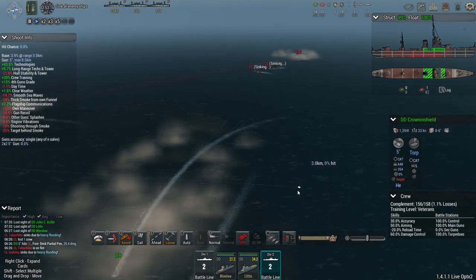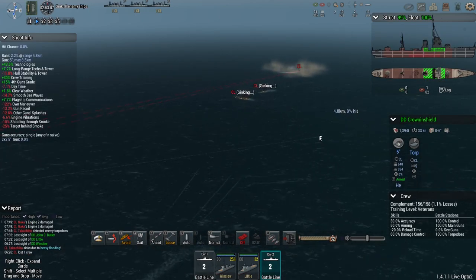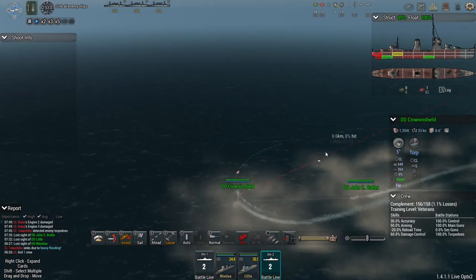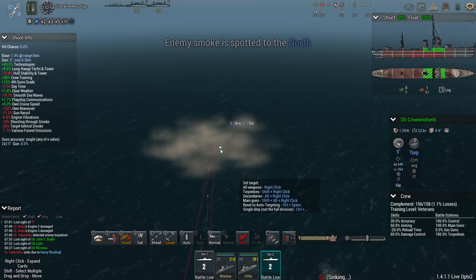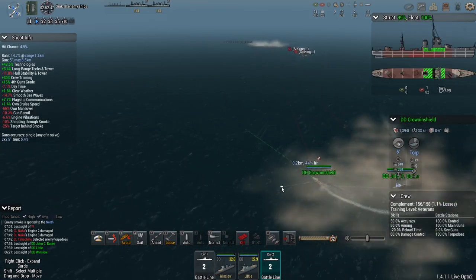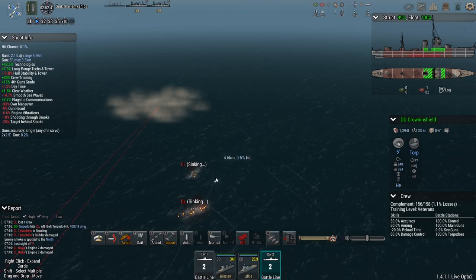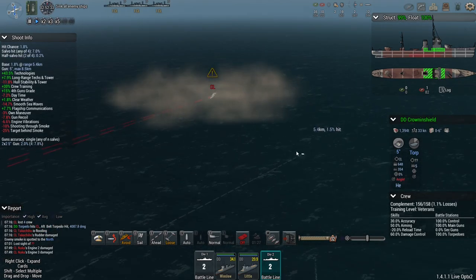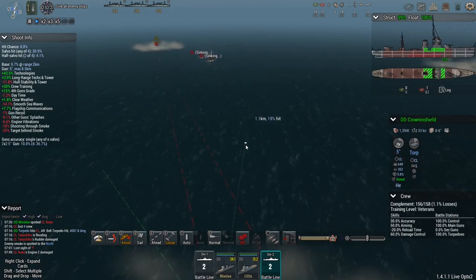We've got more torpedoes coming in from the other side — one of them was a Wicks class and they set up torpedoes on that side. Still more torpedoes rolling in. But now we're going to give chase with both groups and see if we can finish off the remaining cruiser, which appears to have taken a torpedo as well — she's smoking up. The other two are definitely sinking. Another torpedo impact on one of the already sinking cruisers. Two more torpedoes have been sent into the smoke screen — I don't think these are going to hit.